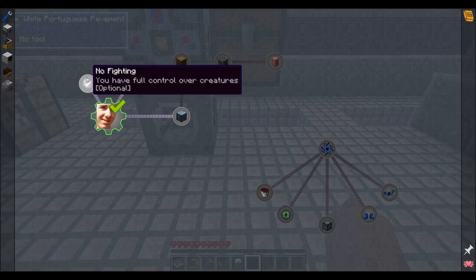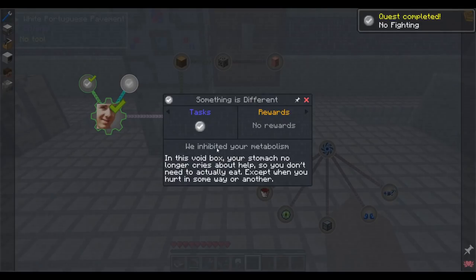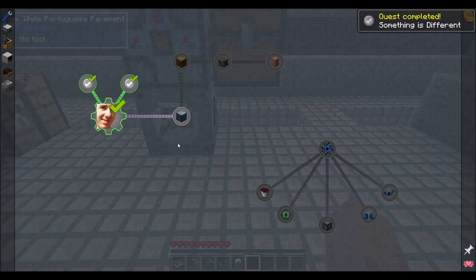A quest tells us we don't have to fight — woohoo, I hate fighting in Minecraft. And in this void box, your stomach no longer matters — we don't have to eat. Excellent.